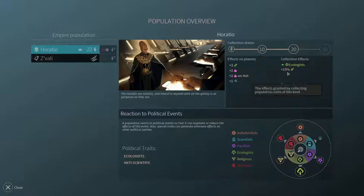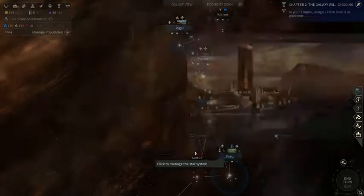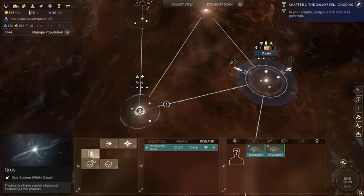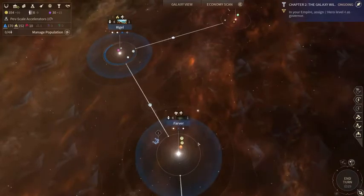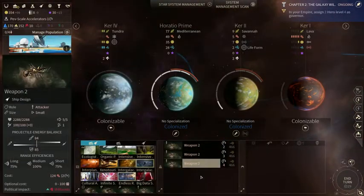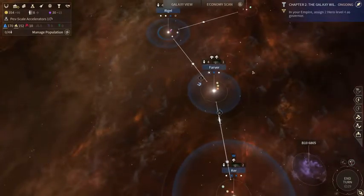New population collection: 15% more food on systems with Horatio — good. My outpost has turned into a colony on Osservo, so I'm going to assign my governor. And then these guys are going to pop over to Groose and see about ruining the Riftborn's day before they get that system. I'll probably have to buy out this construction next turn to get that fleet up to seven, and that'll be a second fleet.